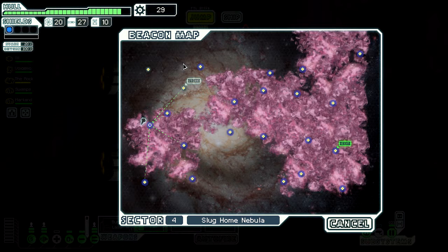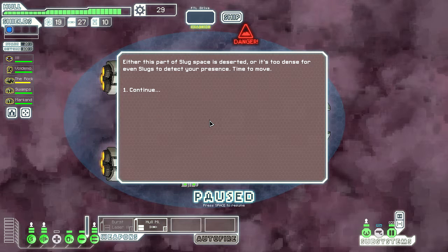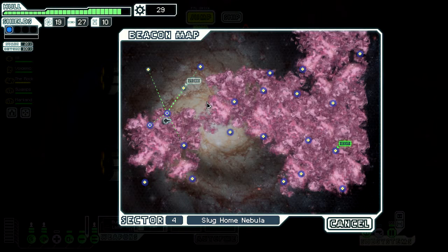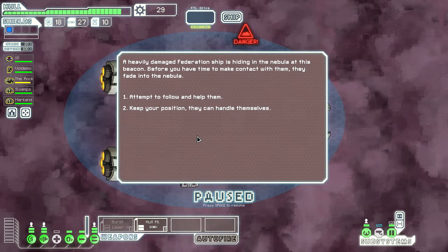I've only got 30 scrap right off the bat, so I don't think it's safe to go to the store. We'll give ourselves one chance to go to the store — maybe we'll pick up some scrap on this jump. Either this part of Slug Space is deserted. Okay, so there's absolutely nothing here, so we have to pass on the store. I'm thinking we go here, here, here, here, here. That's going to be the fastest route to get there. All we want to do is get through the sector. Remember, our goal is survival, not winning.